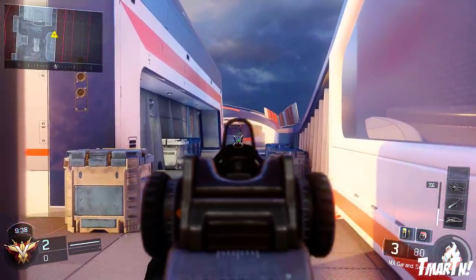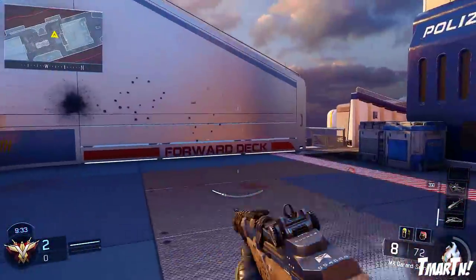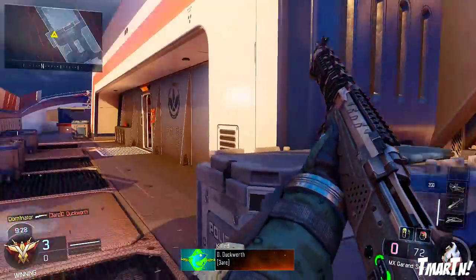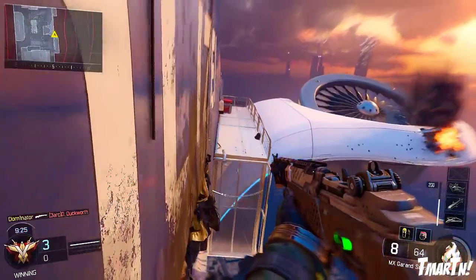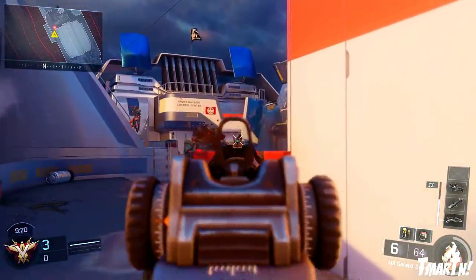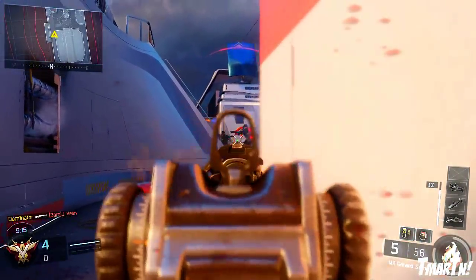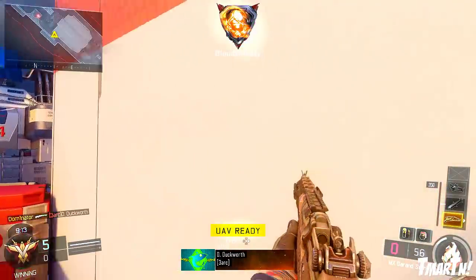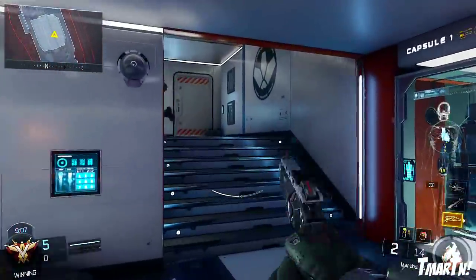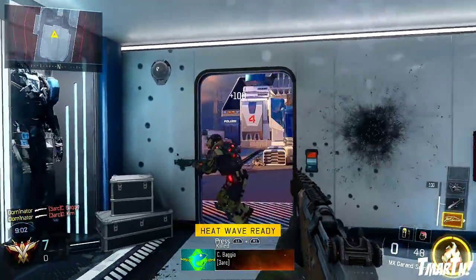It sounds like the Shiva that we already have in the game, but there is a big catch. The difference between this weapon and the Shiva is that this weapon has a much higher fire rate, but in turn has a much smaller ammo capacity. The magazine on the Shiva holds 20 rounds, which is a lot, especially if you're killing people in two shots. As you guys can see, the clip on this weapon only holds eight rounds — which is a big difference.